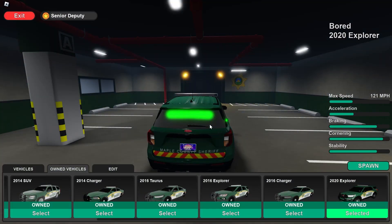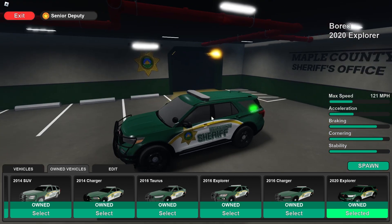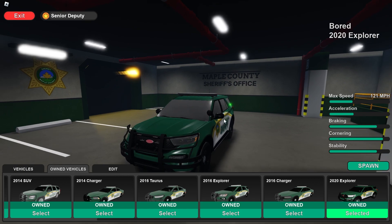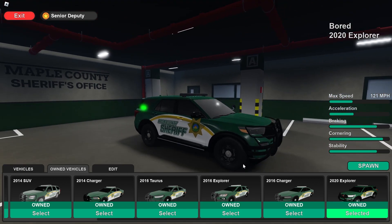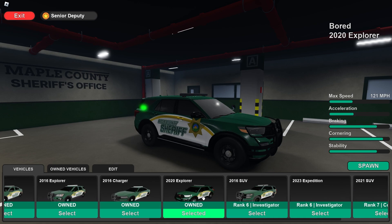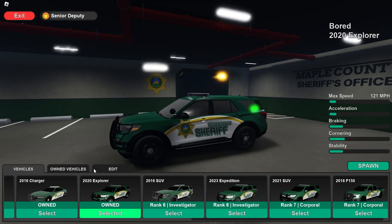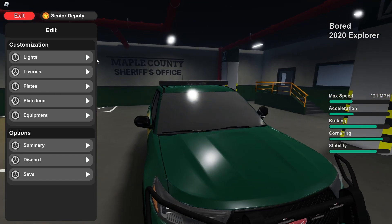Right now we are in the police spawn garage — I guess just like a police car spawner. We have the Ford Explorer here. I don't have many vehicles since I'm not at a high rank yet, but I really want the Tahoe — it looks pretty nice. Anyway, let's get into the customization.